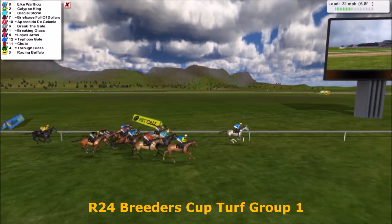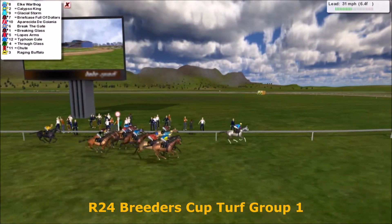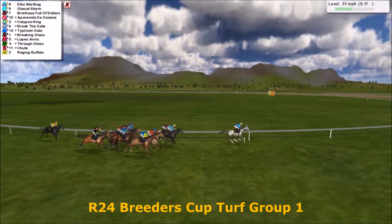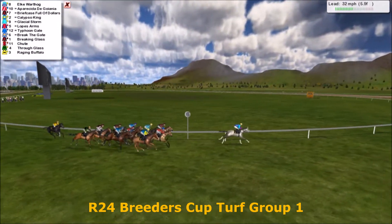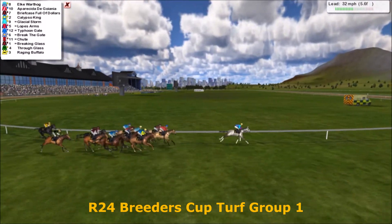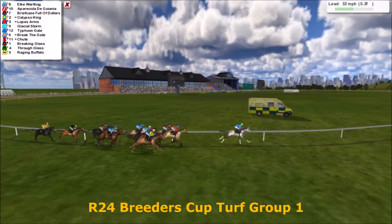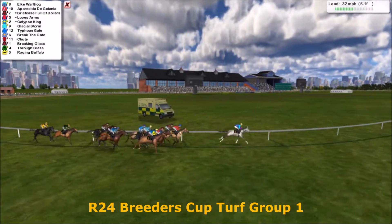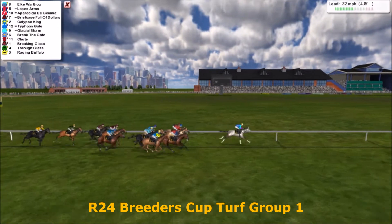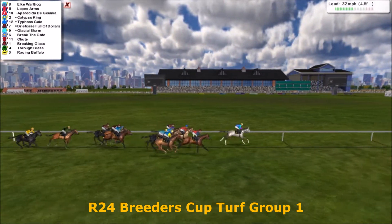As they pass the wire for the first time with seven furlongs left to run, Elk Warthog's there. Calypso King's behind, but now here comes Glacial Storm — Glacial Storm's going to move in a second as they head on the clubhouse turn. It's Elk Warthog out there, Apreciado de Guonia and Briefcase Full of Dollars. Calypso King there with Lopes Arms, then Glacial Storm. Typhoon Gale next in the middle of the pack with Break the Gate and Shoot. Breaking Glass and Through Glass right next to each other, and Raging Buffalo's the trailer.